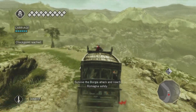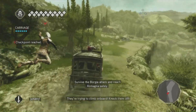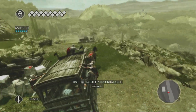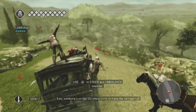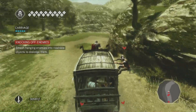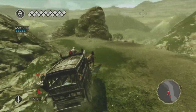So we're being attacked by Borgia's men. We're going to be doing the first major challenge, essentially. This is the carriage section where we, as Ezio, drive a horse-drawn carriage while being attacked by a bunch of guards. We're going to have to swing our cart side to side to knock people off. Anyone on the ledges can be knocked off — you run into a wall and they just fall.